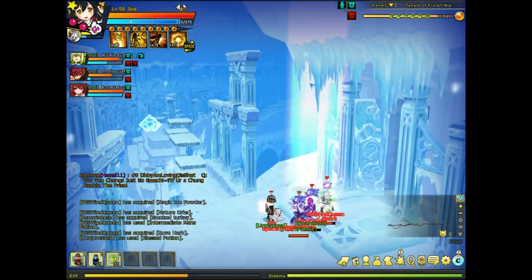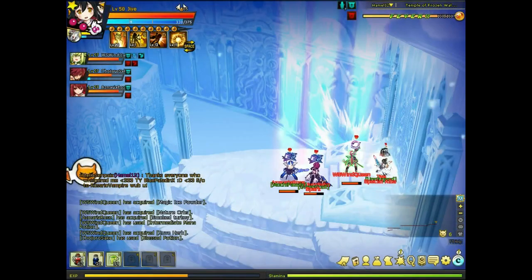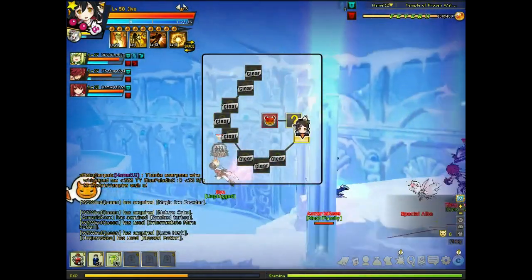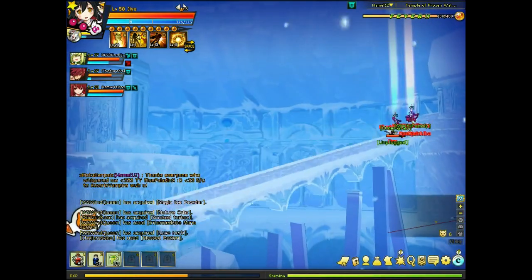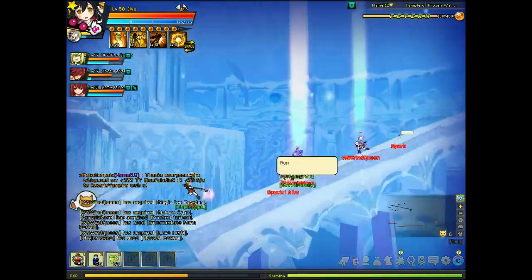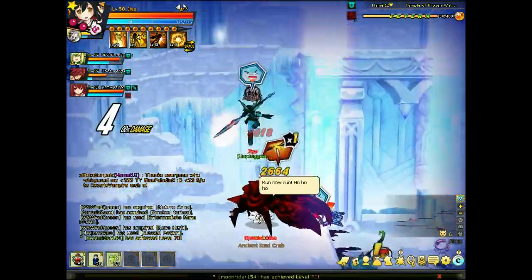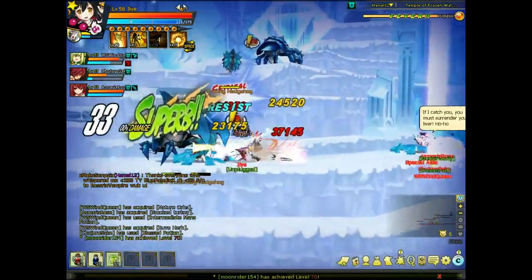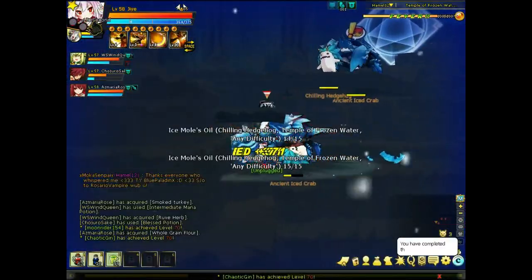Sorry, my throat hurts so I didn't talk for a moment. Here we have an ice slide - ready to jump. Jump like this. You don't die even if you fall, but you don't want to lose your HP in this place.